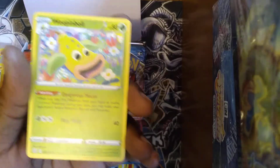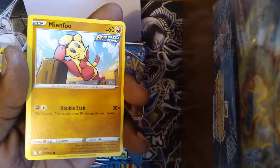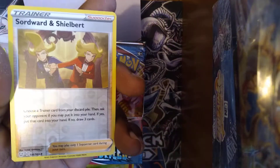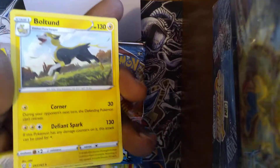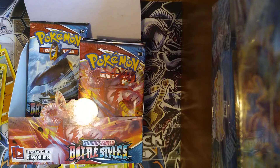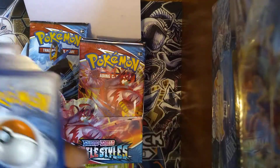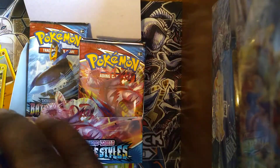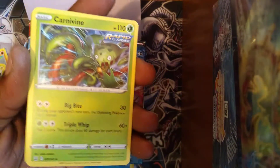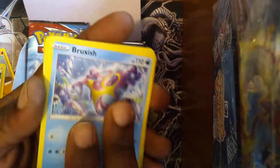Pack eight: Steel energy, Weepinbell, Phoebe, Sneasel, Cherubi, Ninetales, Silicobra, Galarian Mr. Rime, Bellsprout, Swordward and Shielbert — and Boltund is our rare card. I feel like it might be the right side that has all the bangers. I guess we'll find out once we get to it.